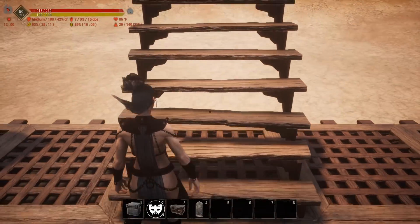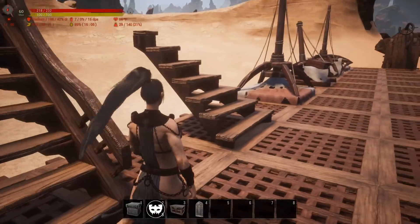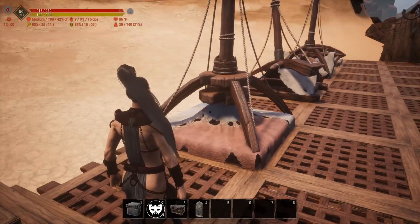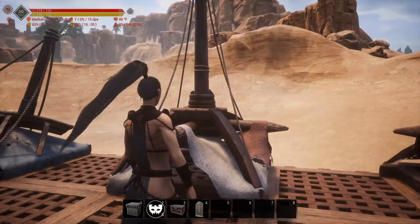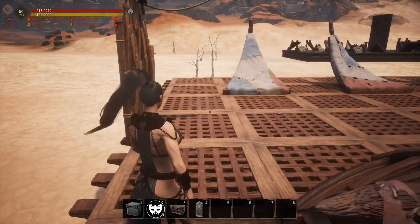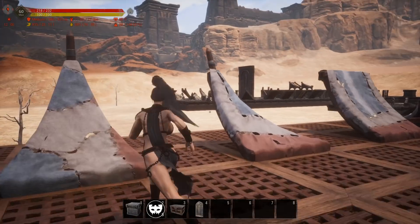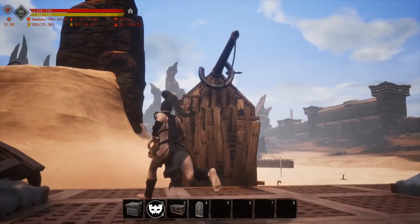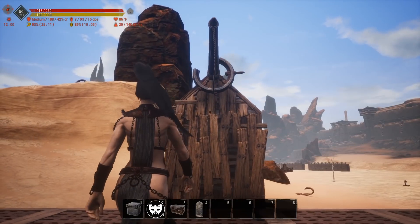Then we have the stairs — I like that you can see through them, they're open and have a nice open feel. Look at these with the railing on them. Then the corner stairs. And then a bunch of tattered roof pieces that look like you just stitched sails together — a bunch of different caps. I can never use these properly, but they look good, you can't deny it. There's a cap — that's your triangle fill-in piece.